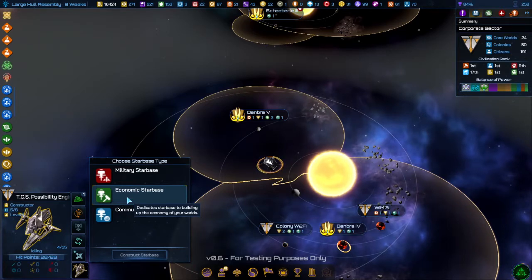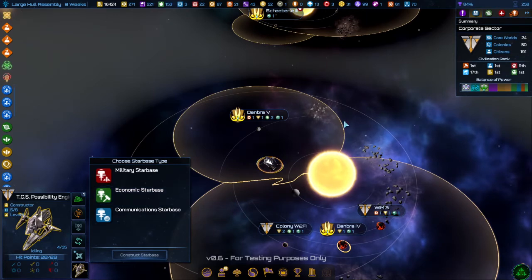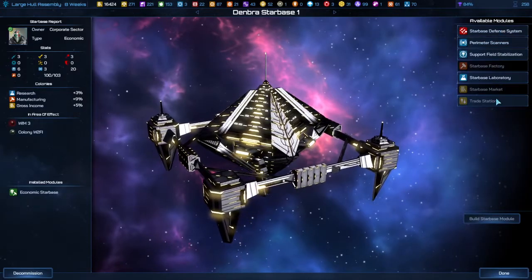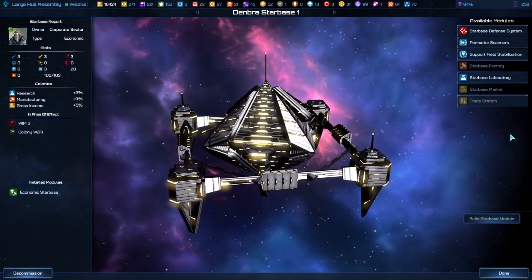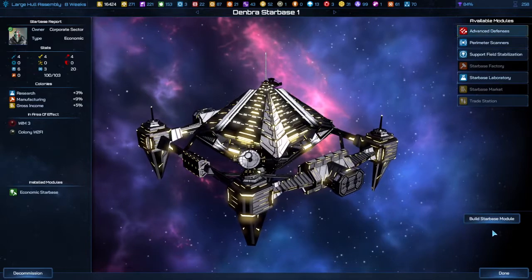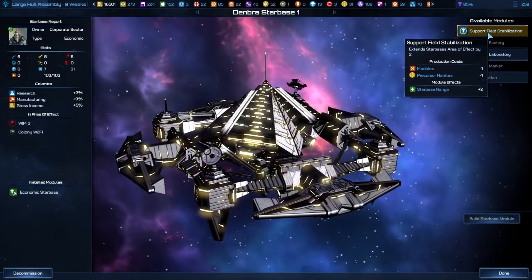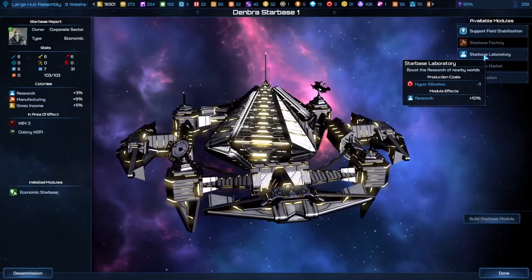Economic starbases have the effect of enhancing worlds that are nearby. A world has to be within the range of the circle in order for you to build one. Once you build an economic starbase, you can't make it anything else, but you still have a lot of options. You can put on the old defenses just like all the other non-military starbases. You can upgrade the range, but I only recommend doing that if there's a planet just out of reach that you want to get to.